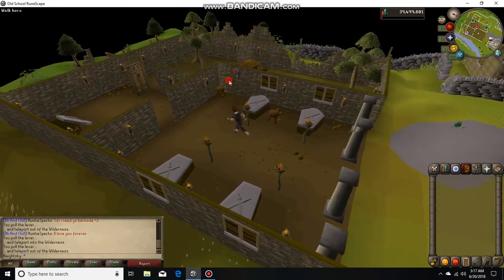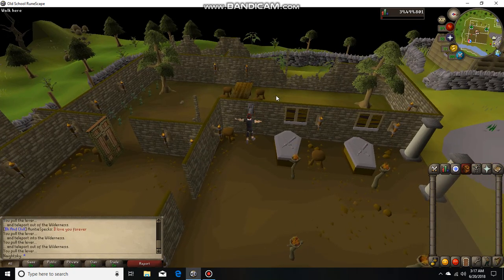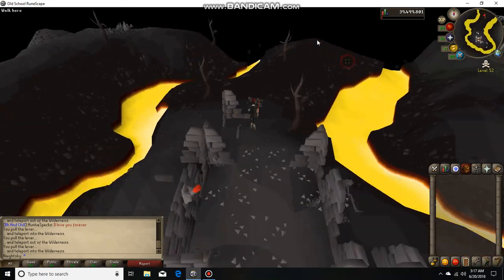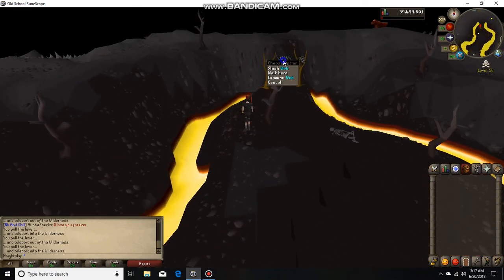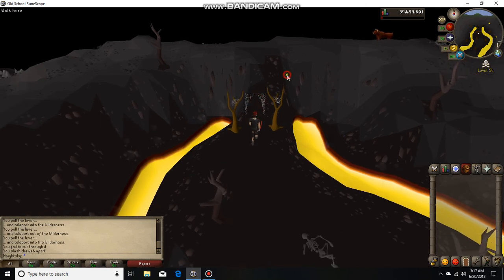We start in Edgeville and we're going to pull this lever — it's going to bring you deep into the wilderness. Run over here; make sure you have something sharp like a scimitar or a knife, and as you can already see, the hellhounds are right there.